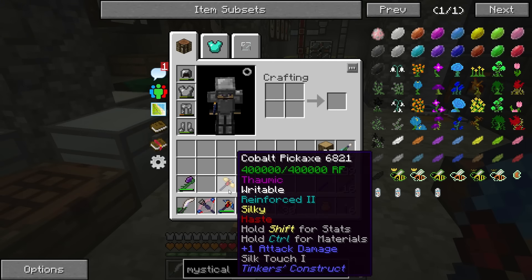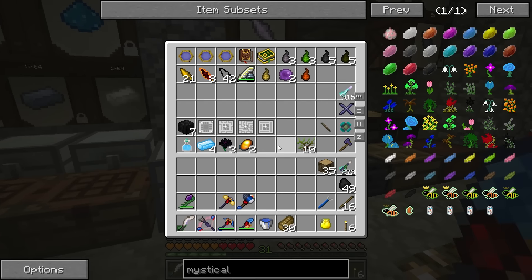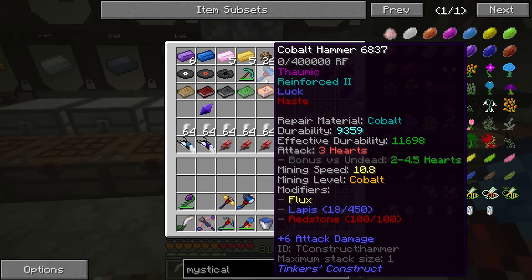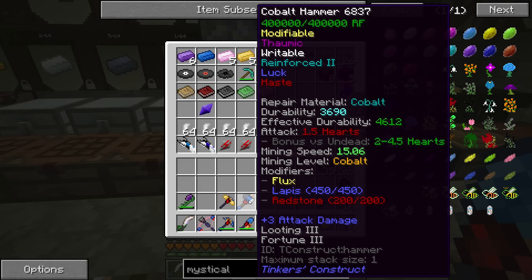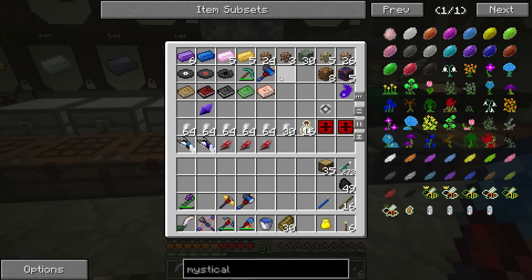I went ahead and made the cobalt versions of my stuff. I added a hardened flux capacitor to these things. This one, with two levels of redstone, gives me a mining speed of 10.8. This other one, which started out lower but with four levels of redstone, has a mining speed of 15.06. So it turns out that more modifiers is better than the base cobalt mining speed.